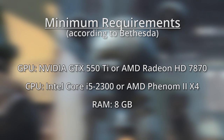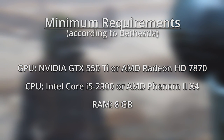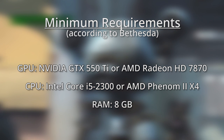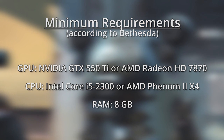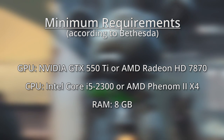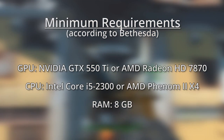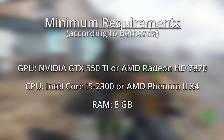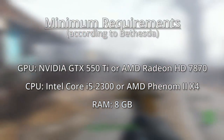For minimum requirements, Bethesda has set the bar relatively high. You need a 2GB graphics card from Nvidia or AMD — though not really anything very high powered — and a decent lower mid-range CPU. The most surprising thing about these minimum requirements is the 8GB of RAM. If you're really scraping together change to build a PC for Fallout 4, you could probably get away with just 4GB, but realistically, pretty much any PC these days should have 8GB anyway. Regardless, these components listed as minimum requirements are actually kind of outdated, so you can't just go buy these particular parts anymore.